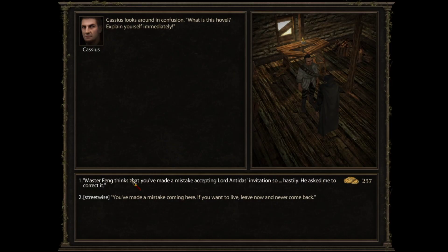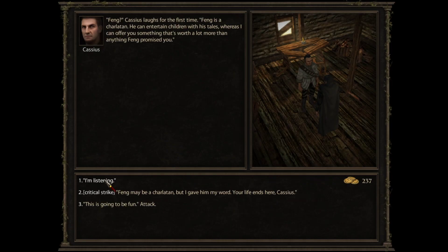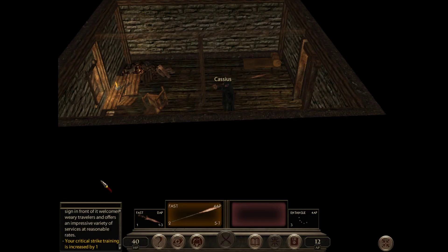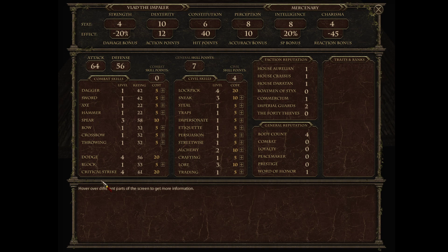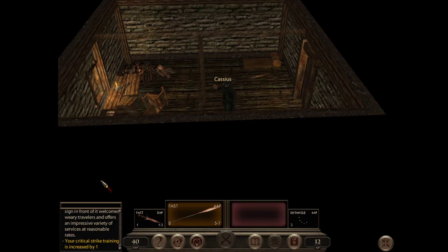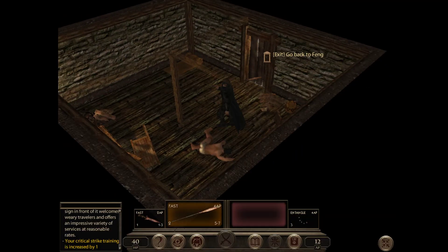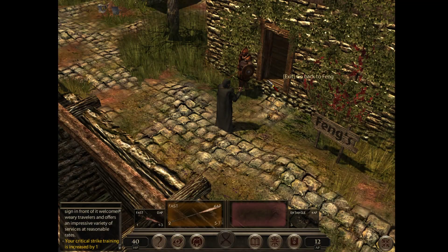I'm going to lure this guy to an abandoned house, and it's going to be over pretty quick. Critical strike. He's done. Now I have a body count of four. I'm getting there, and a Word of Honor to back up what Vlad the Impaler is doing.